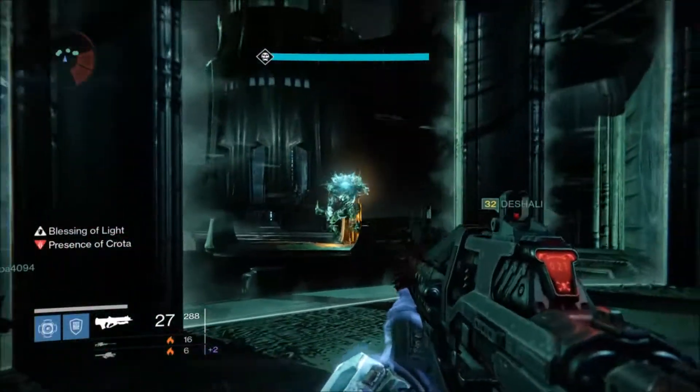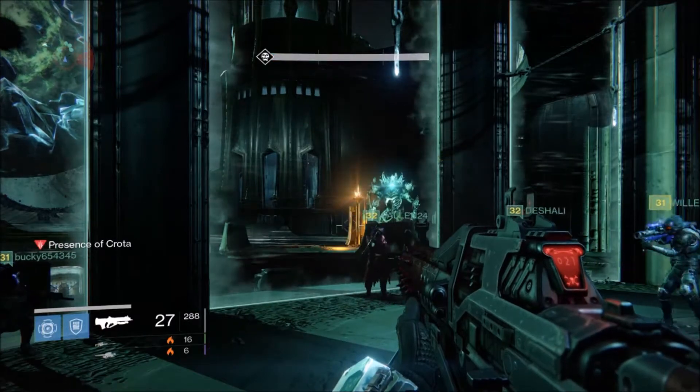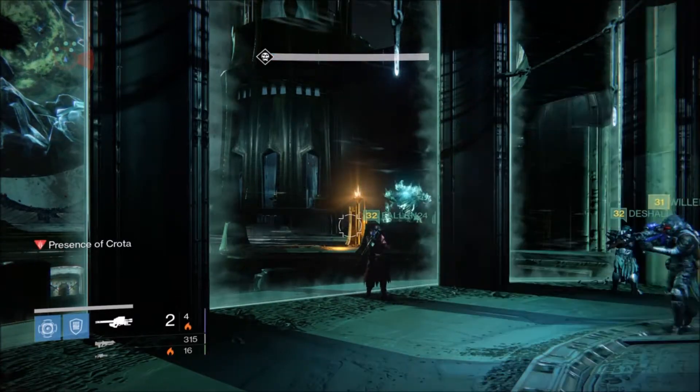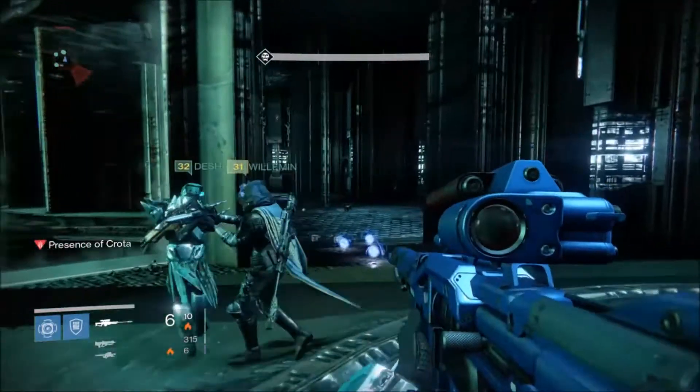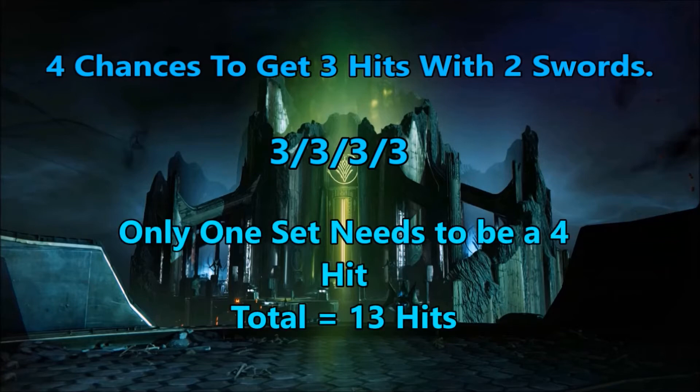During this commercial break I want to go over a few things I wasn't really able to explain while swording Crota, so don't touch that dial. The way this is set up is that you get four chances to get three hits with two swords. It may be a bit confusing but all you need to remember is that it's a 3-3-3-3 — all three hits. One of these sets needs to be a four-hit, with a total of 13 hits, because a 14th would enrage him and the sword would disappear.